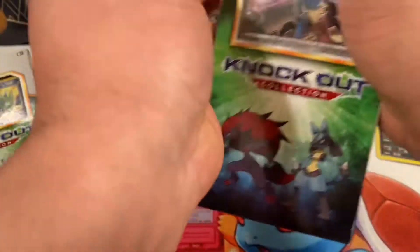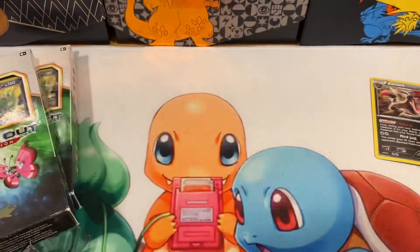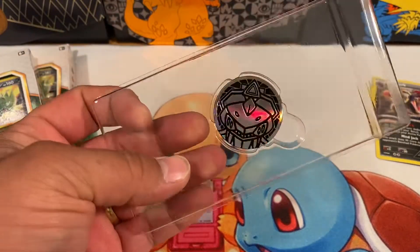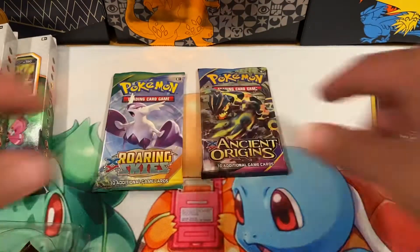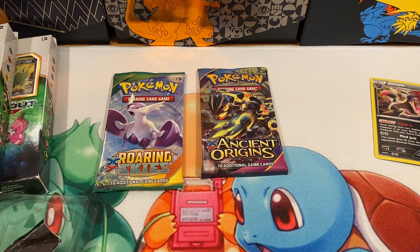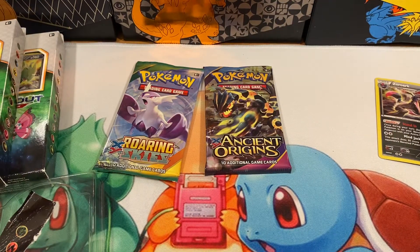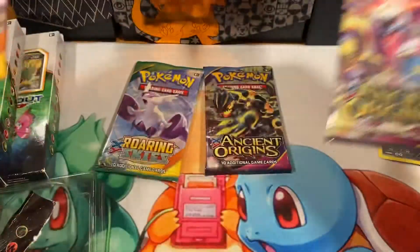Let's open up the other ones real quick and get everything to the side. These also come with a code card. Here's a flipcoin — I think that is Genesect or something like that. And then we get an Ancient Origins and a Roaring Skies. We'll crack open the remaining boxes. Same flipcoin — they're pretty cool; my wife likes to collect flipcoins. Promo cards again, and this one also has Ancient Origins and Roaring Skies.